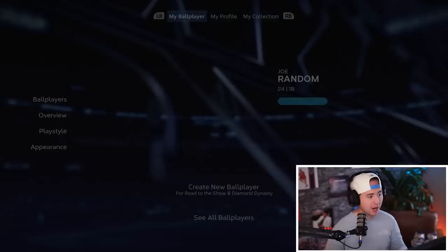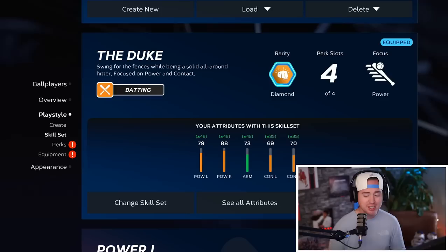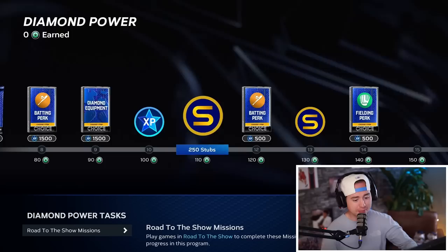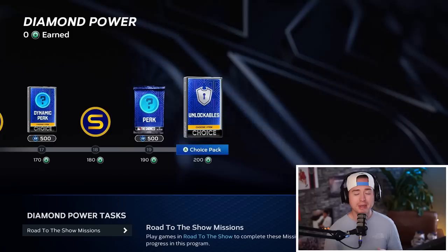Your ballplayers do look a little bit different this year, mainly just some UI differences but there are some path differences as well. When I come up to my name I can see Joe Random and my current active ballplayer. I can scroll down and see the skill set — I'm on my diamond path right now. To show off some of the rewards: I'm getting 1500 XP quite frequently, stubs, diamond equipment, diamond perks, some more XP and more stubs. There is a ton of rewards in this.